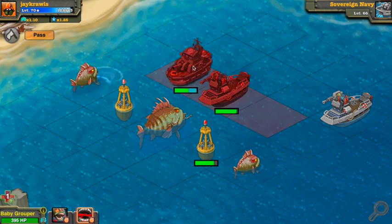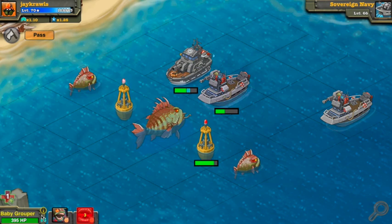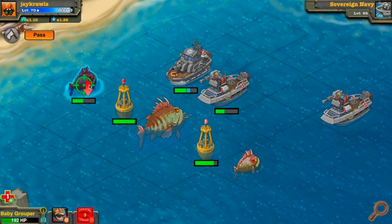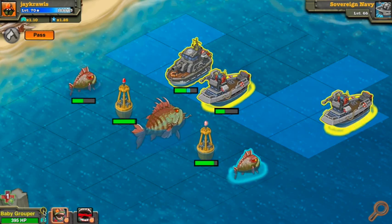A gunboat — let's see what it does. This little guy, the baby grouper, I think when he smacks at rank will do some pretty decent damage, although its health is a little bit lacking.